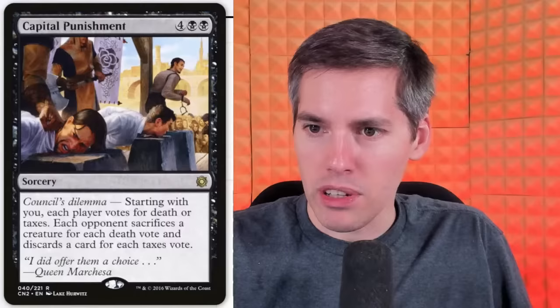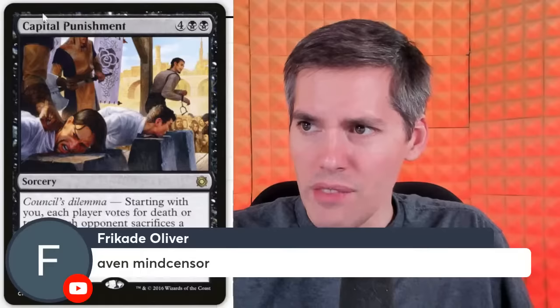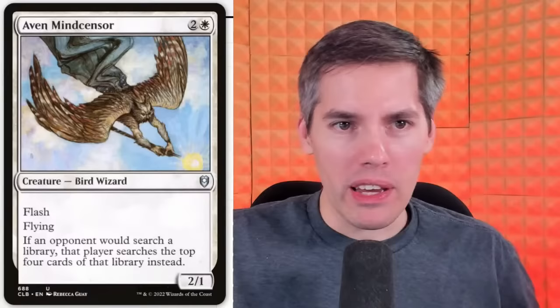There are a few really common cards that haven't been named yet. Aven Mindcensor from Freakade — punishing you for searching your library, and it will swoop in at just the worst moment. A 2/1 Flash Flying creature for 3 mana. If an opponent would search the library, that player searches only the top four cards of their library instead. You can totally brick — very close, but no donut when looking for your card.